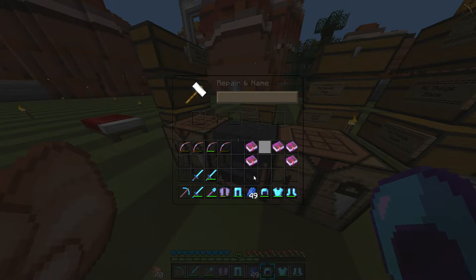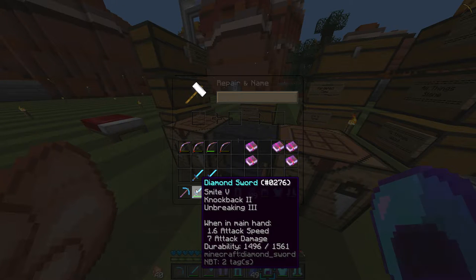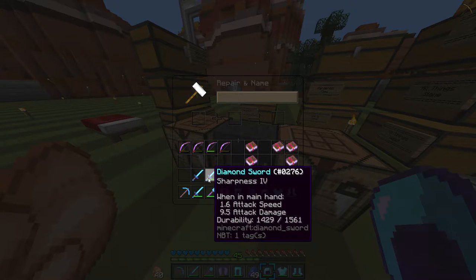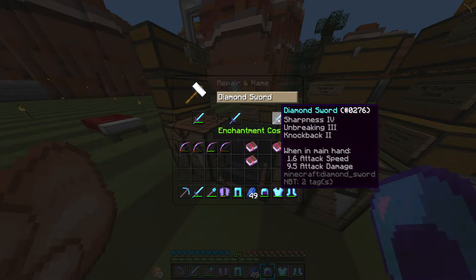Over here we're gonna throw Mending on the helmet, Mending on the chestplate, Mending on pants, Mending on boots, Mending on the Elytra — lots of Mending. I have Smite 5 on this sword — why do I have Smite 5? I need this to change to Sharpness 4.